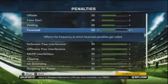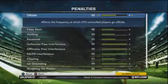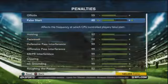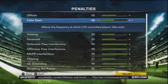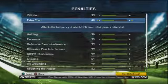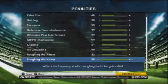Here are the penalty sliders. You can do whatever you want with these, because penalties aren't that realistic in the game. Just make sure each side gets a few each game. False start is one of those that I don't even know affects the user unless you're trying to get computer players to jump offsides, which usually doesn't happen anyway. The penalties need a lot of work, so the sliders are really up to you as the player.